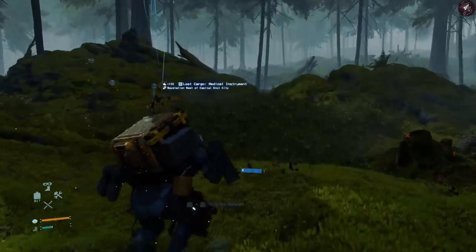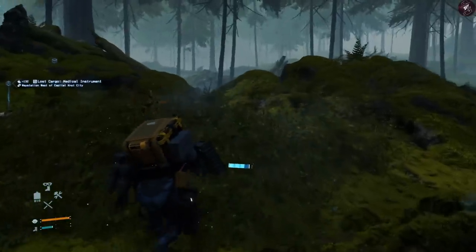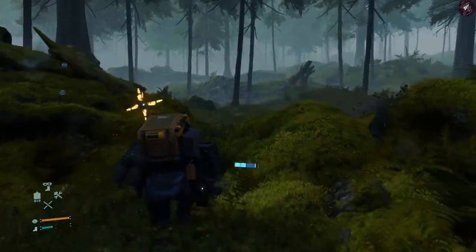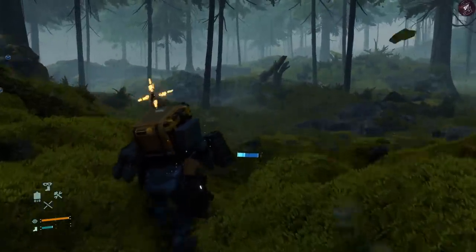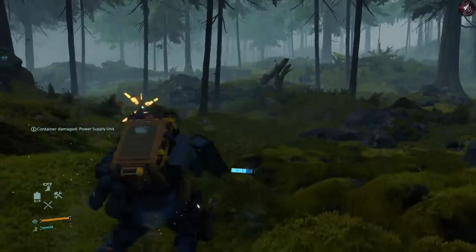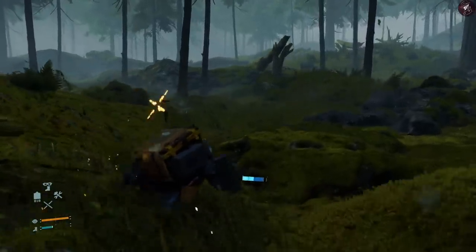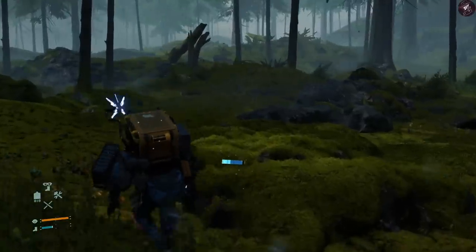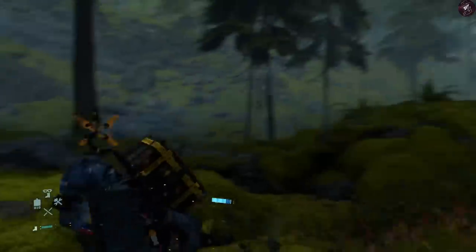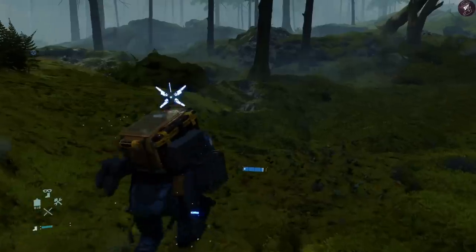We're getting very close now. The Odradek is spinning and going orange, so what you want to do is hold your breath as you move — moving as slowly as possible. Make sure you don't stop completely, but release your breath before it reaches the final bar of the stamina gauge, because that's when Sam takes a deep breath. Once past that section it'll slow down and you can carry on moving.